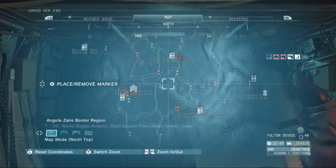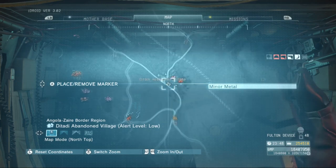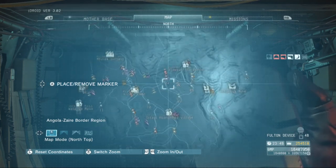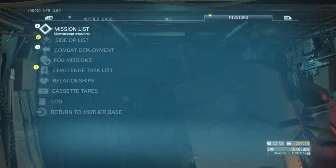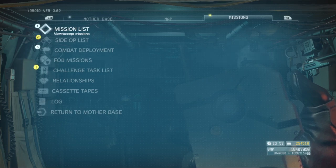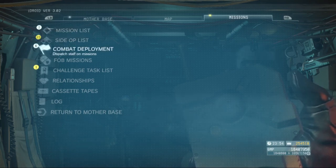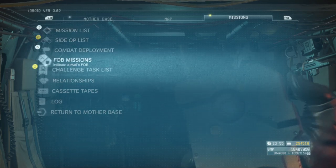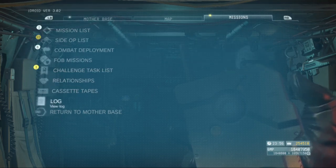The map lets you place markers, but you're going to want to be on the Afghanistan map for how to get Quiet back. In the Missions tab you'll have your mission list, side op list, combat deployments, FOB missions, challenge task lists, relationships, cassette tapes, the log, and an option to return to Mother Base.